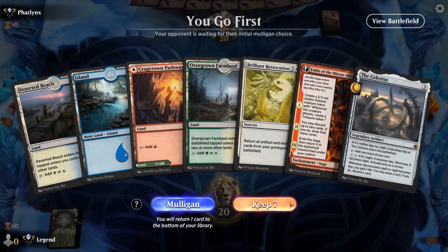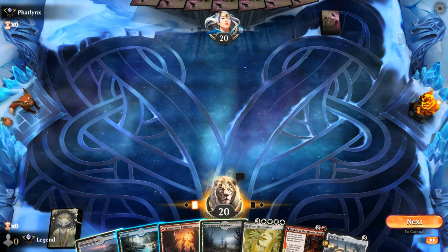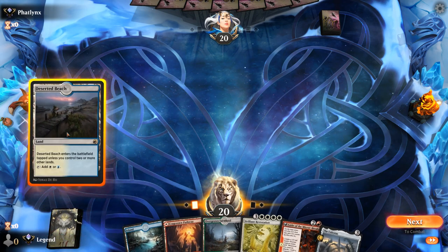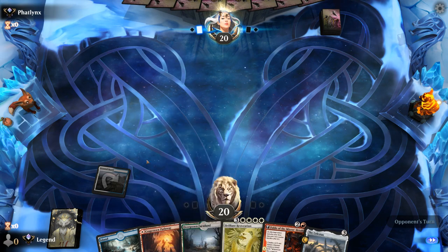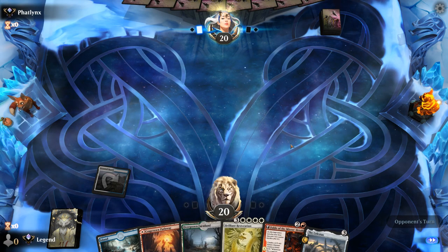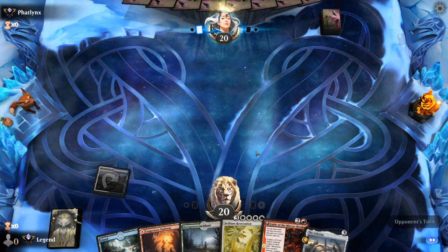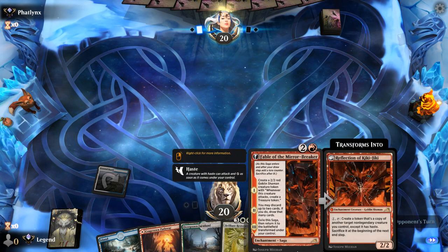We're on the play with a promising hand — got some ramp and fixing into Brilliant Restoration. Let's get our white mana sorted. Untapped red in case we draw Sniper, blue in case of Turtle, and prioritize white mana early for Restoration. The plan is probably turn three Fable and then Celestus to maybe get some attacks in with our 2/2 Goblin.